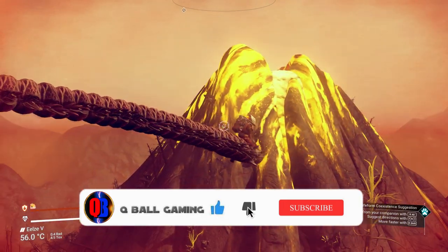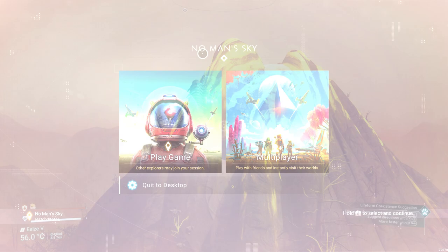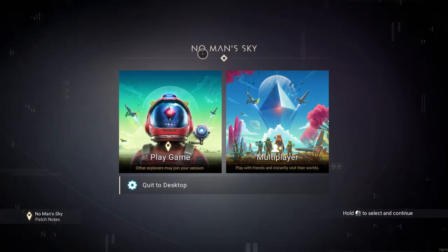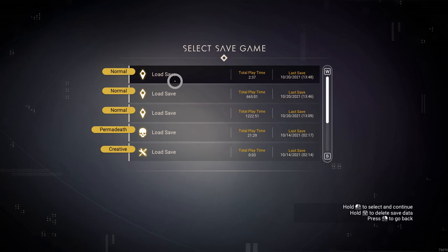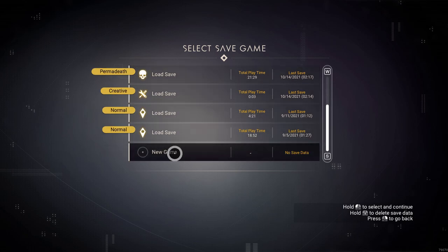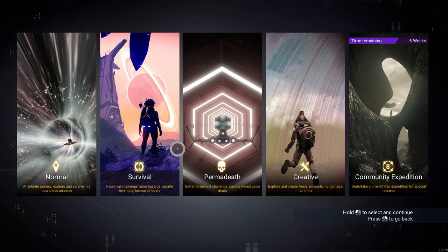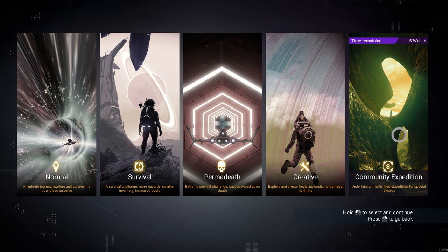Also, giving a like and a subscribe can really help a lot. To start a new expedition it's very simple — we can hold up to 15 save slots, most chances are you got one free spot left, especially if you're new. Just scroll to the bottom, pick it, and you will see on the right the expedition event we are on, and the time to complete it up top.